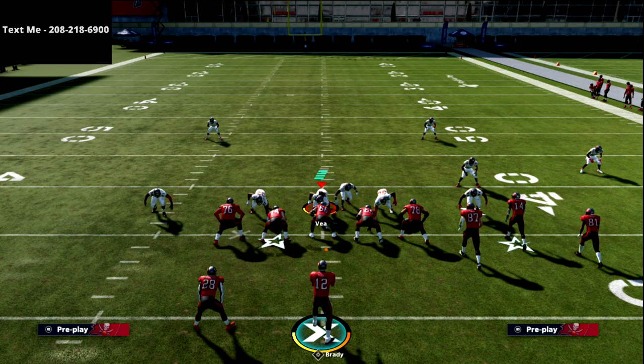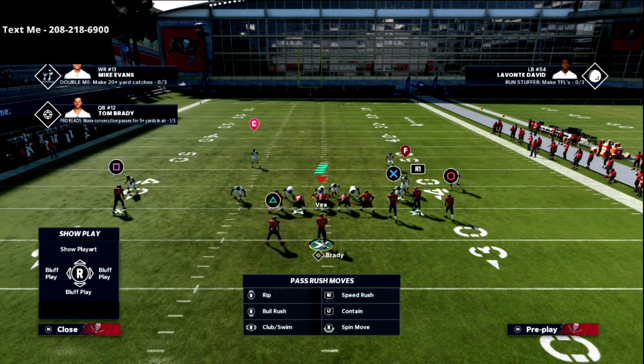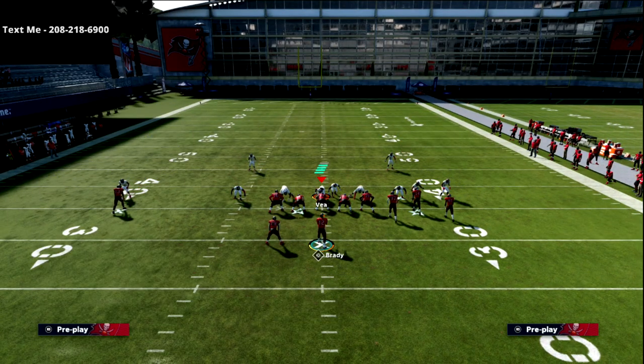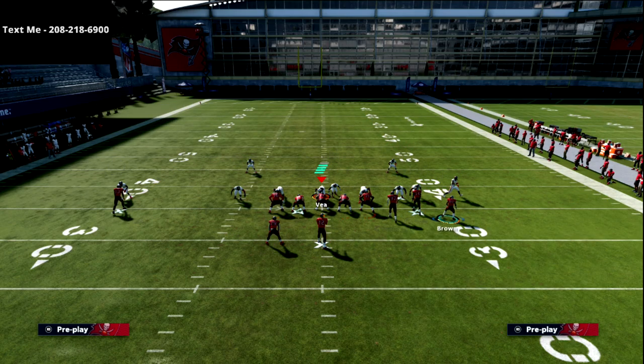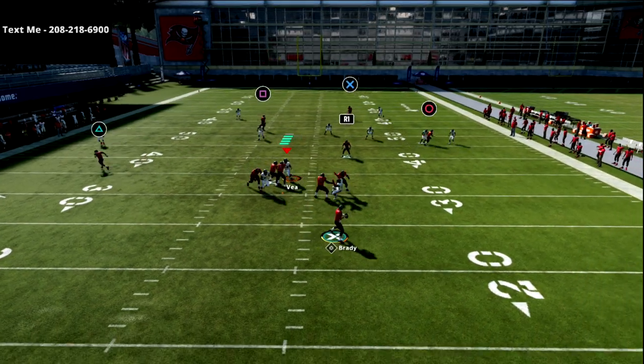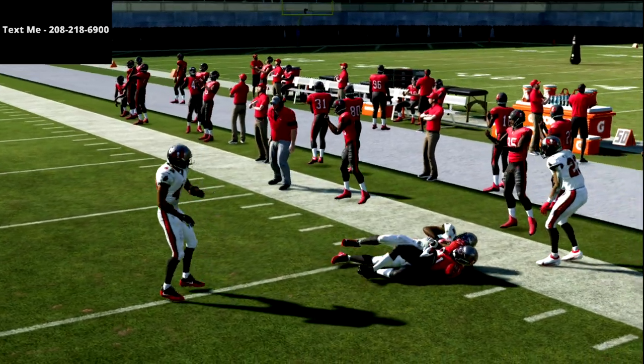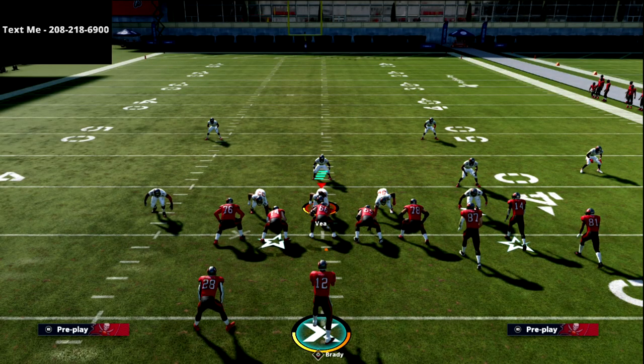Let me briefly cover Cover 2 Mabal. Put that linebacker in a purple zone and you'll see he sucks inside repeatedly, and you still have a window to throw the ball. They have two people in the area making an effort to stop it, but because I've timed that motion snap and passed it down-and-away, there's a lot of opportunity against that coverage.